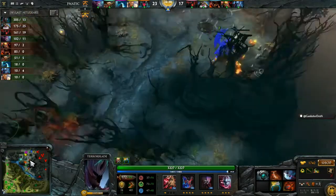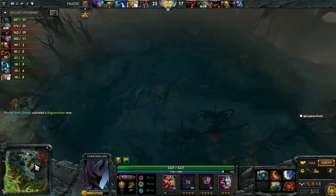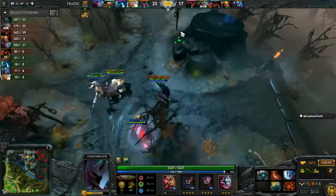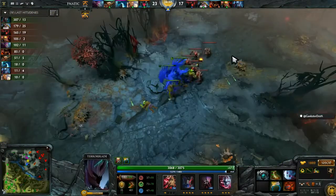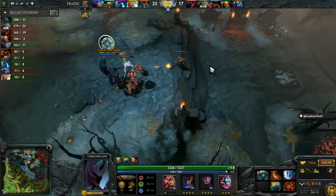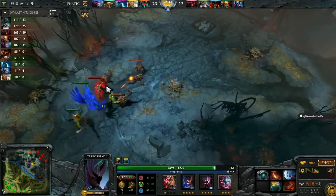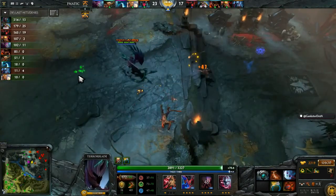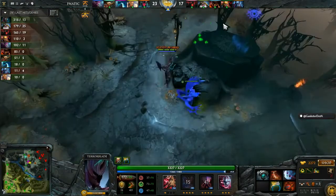That's dope. The thing with the Replicate on Waveform — if he can Replicate immediately and then get a four-second stun off onto whatever hero he chooses, that's just an instant disable and you can't stop it. It's hard to kill the guy already with 1300 HP.